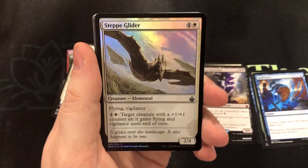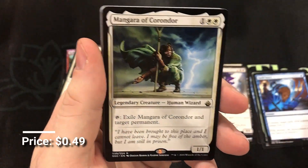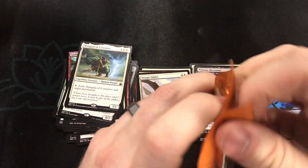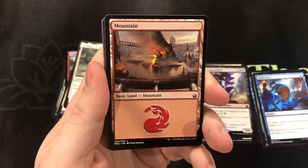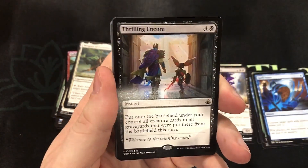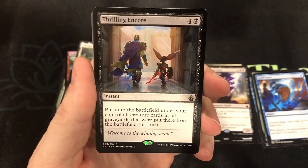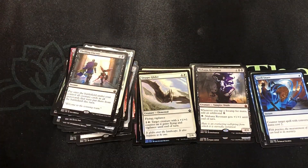A Step Glider foil and Mangara of Korindor — cool card, that's a mean card. And a Thrilling Encore — another one that I feel is really going to climb up in price. Get them now, they're still pretty cheap. A lot of these cards are still pretty affordable, at least for a little bit.